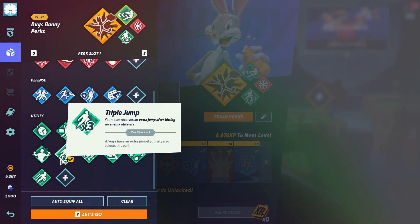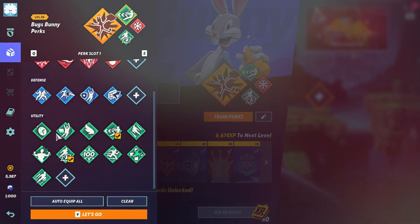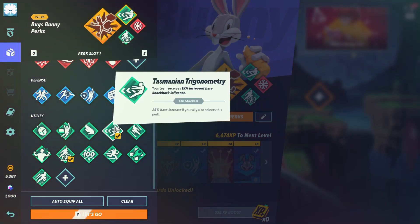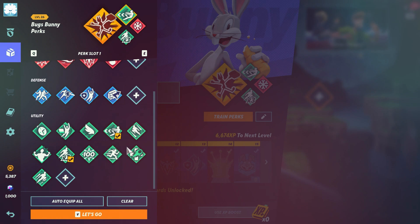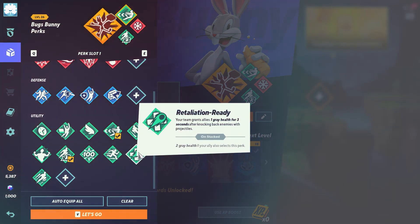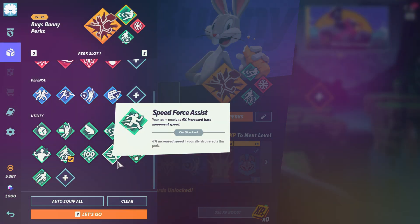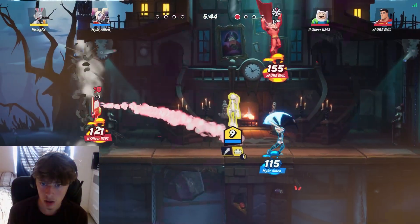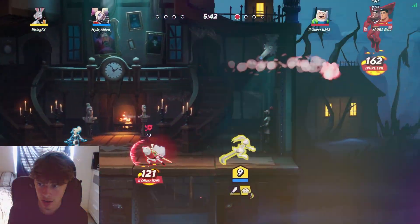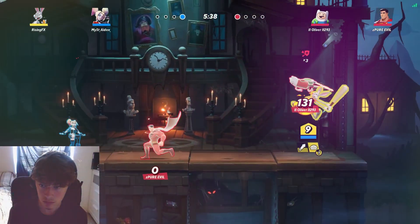I would also recommend using Triple Jump — almost guaranteed, always use Triple Jump. If you guys don't want to use Coffee Zilla, you could always use Tasmanian Trigonometry, which is another good one, or Retaliation Ready, just because Morty could be a very strong character. I would definitely recommend looking at all the other ones and trying different ones out. For Morty, I wouldn't use a defense perk, just because he's going to be really overpowered in the next few days.